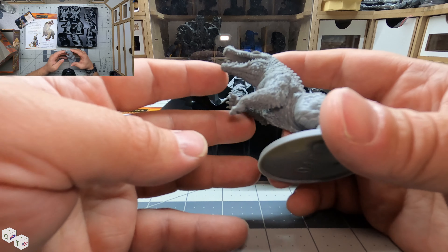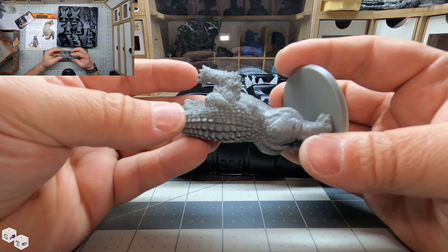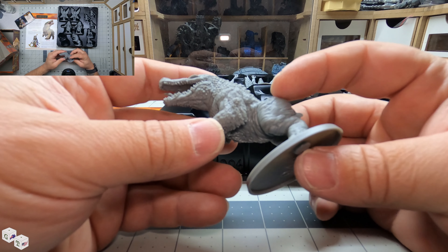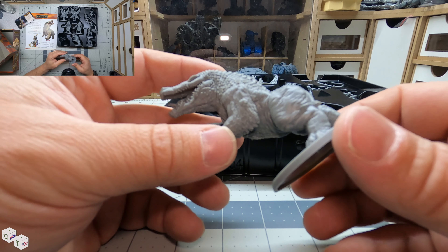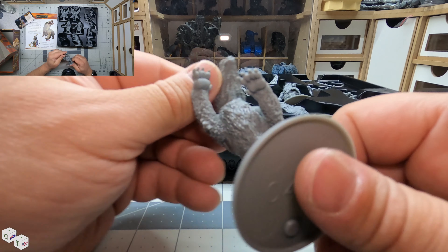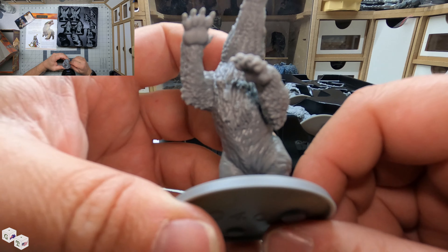This is Ammit. It looks like it has an alligator head, some bear arms, and I'm not sure what kind of animal's back legs those are supposed to be — maybe elephant back legs. And look — little skeletons there in the chest.